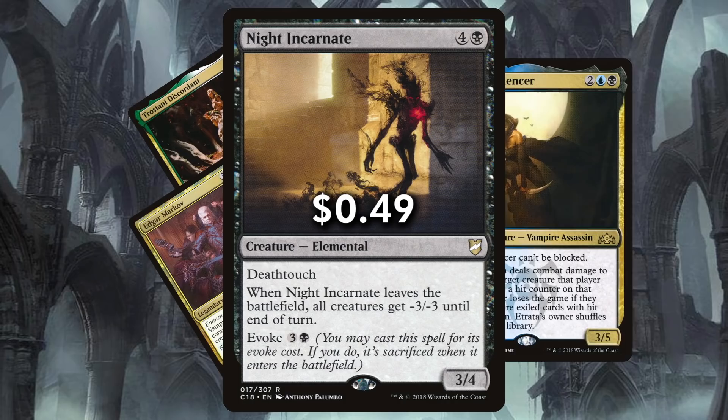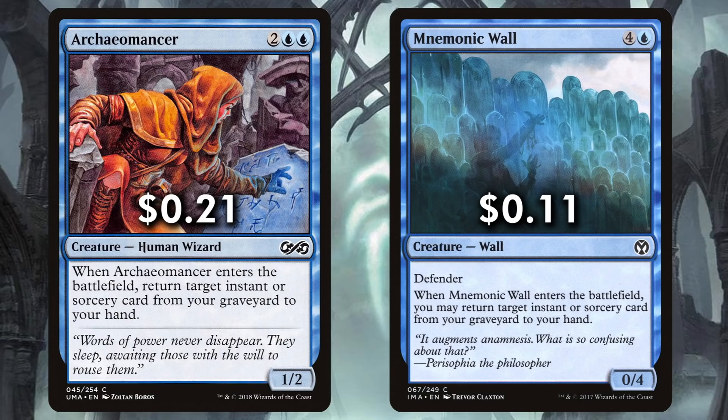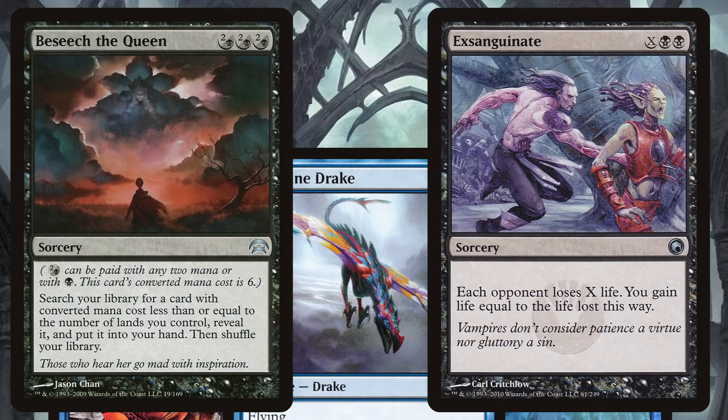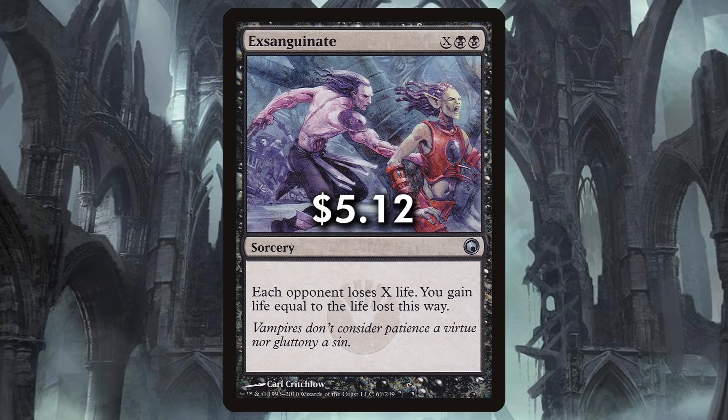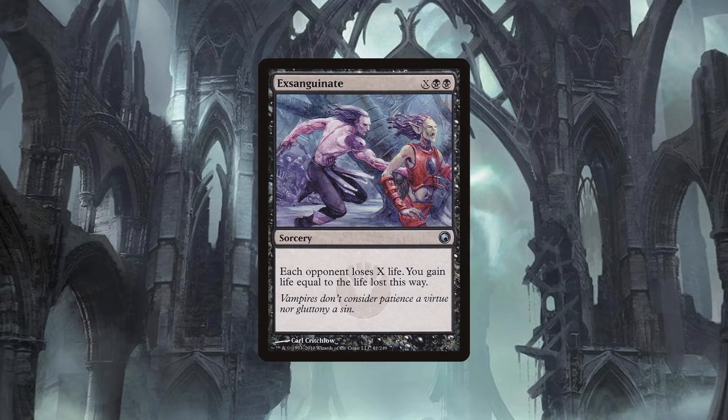This hopefully keeps decks like Trostani and Edgar in check. It is good to note that Etrada has five toughness, which will make sure she won't get swept away by Night Incarnate. Archeomancer and Mnemonic Wall let us keep hold of our double blink spells while blinking something else. If that something else is a Peregrine Drake, we will generate infinite mana. We then end the combo by reclaiming a tutor from our yard to find our Exsanguinate and win the game. This secondary plan is very important, as our commander is going to warp the game to a state where people stop casting non-token and non-commander creatures. Without creatures in play, we won't be able to get the final hits on players, so we need another way to win in case the paranoia takes hold of the table.